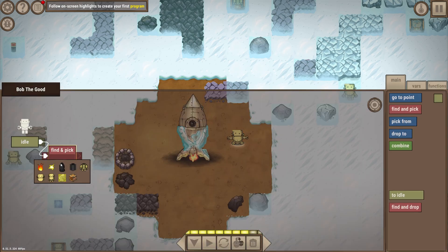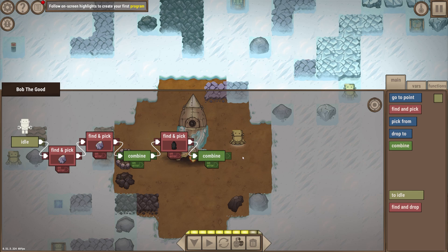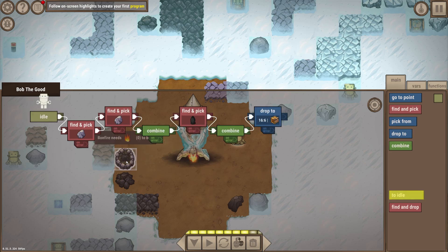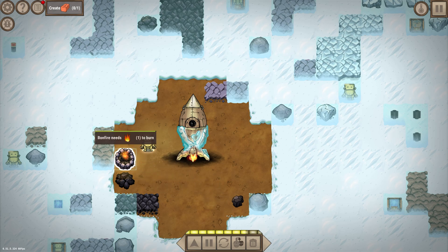We can tell Bob the Good to go find stone, then grab some more stone, combine those two, grab some coal, combine those to get fire, and then he can drop it on the bonfire to keep it fueled. After that he goes to idle, repeating the whole process. And there he goes slamming things together, creating fire and fueling this place.